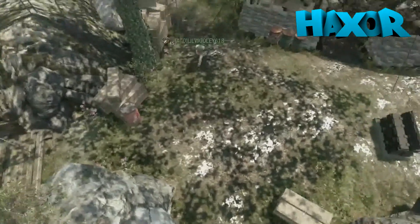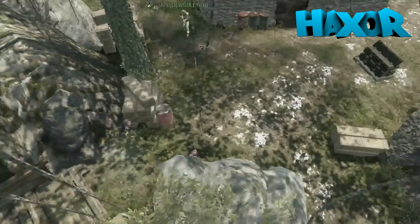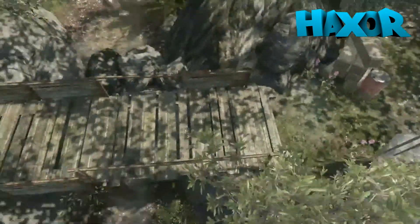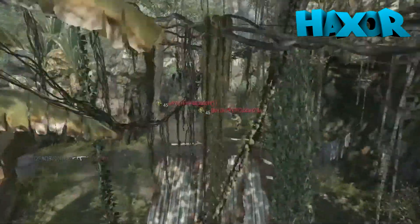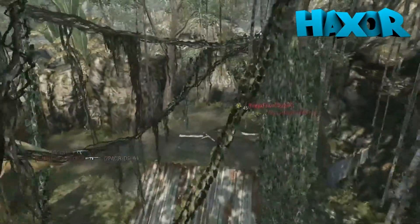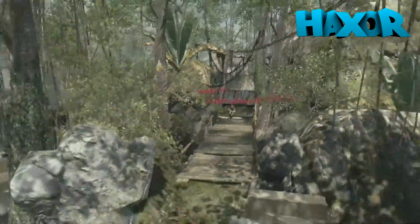Now we come up here from a different angle. I run up here and as you can see I place a claymore down right there. It's at an angle so it will hit the barrel in the event that someone runs into it, and it will cause an explosion. As you can see we got three guys — two guys coming out right now, here comes a third guy right behind them.